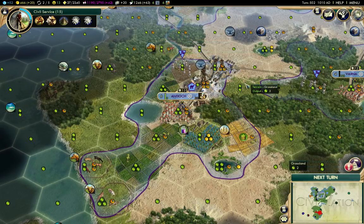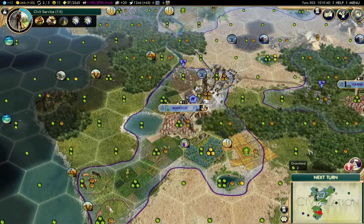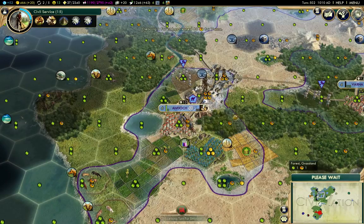I got both the Colossus and Petra, which means I have pretty much the maximum number of trade routes - which is kind of nice.